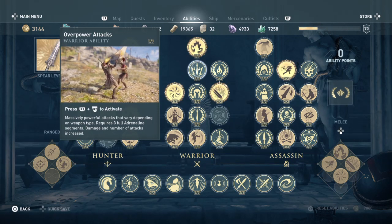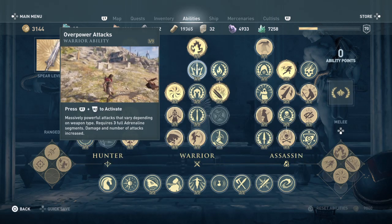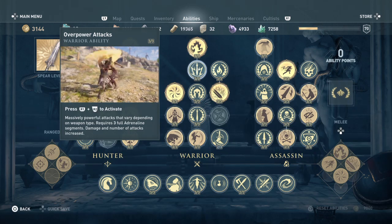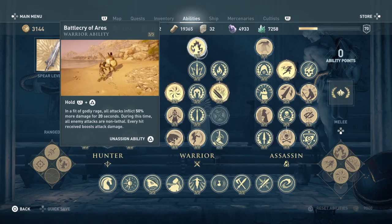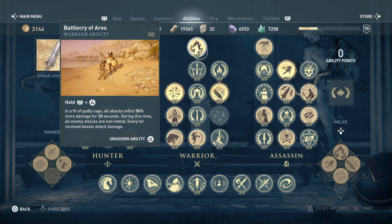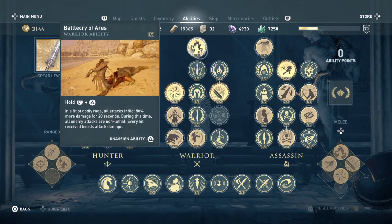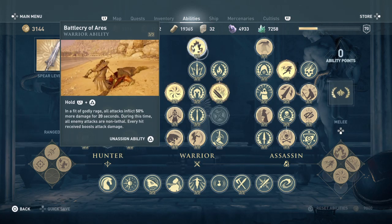Overpower attacks are here for fun — we'll be building so much adrenaline that we can do overpower attacks and bring adrenaline right back. I had absolutely no time without adrenaline in my bar, which is amazing. Battle Cry of Ares is key: in a fit of godly rage, all attacks inflict 50 more damage for 20 seconds. Combined with our gear and weapons, we're doing serious damage and can kill whoever we want.